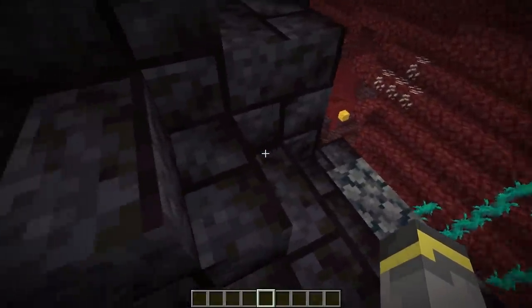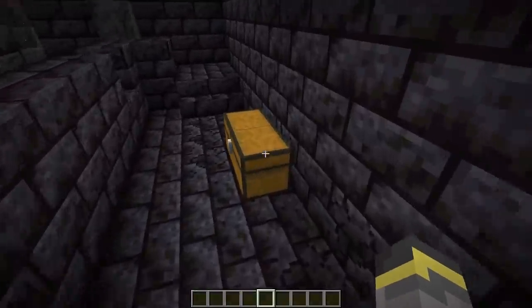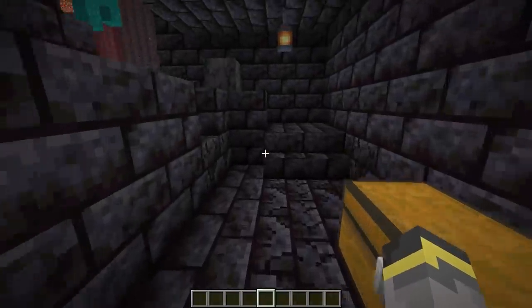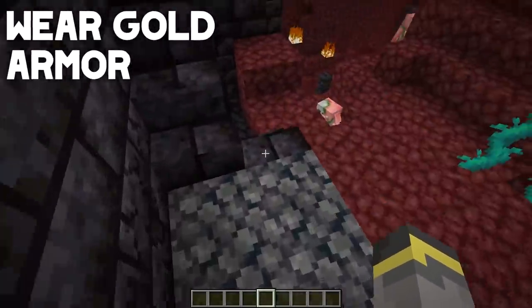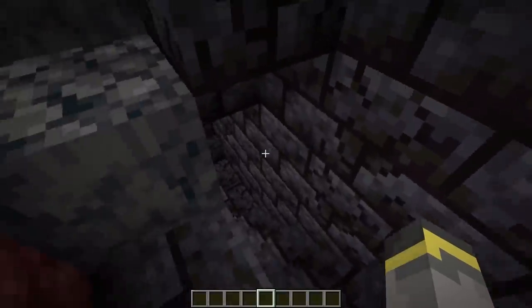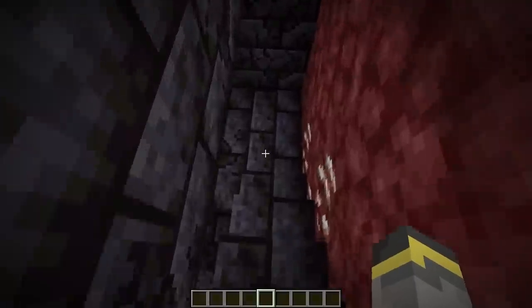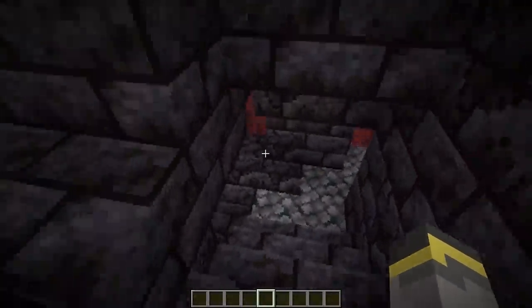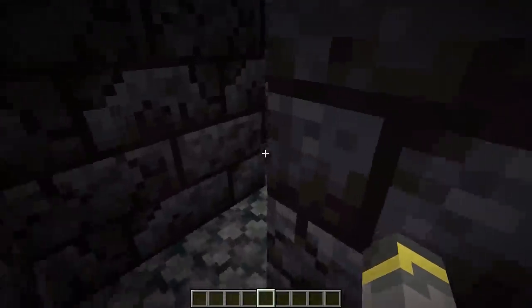We have a ruined winding staircase that leads right down to our first loot chest. When exploring in survival, you'll want to bring gold armor and wear it so piglins don't instantly aggro. If you open chests, piglins will get mad, so you'll need to work around that. This structure is a gigantic maze and very easy to get lost in.